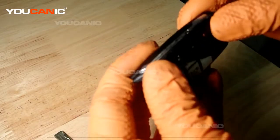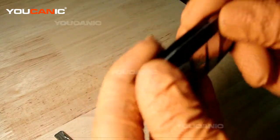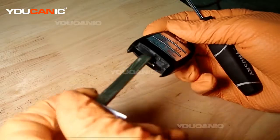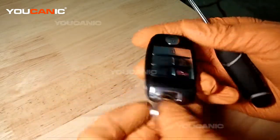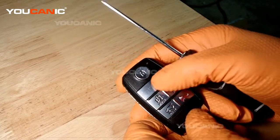Then take the two case halves and squeeze them together, working your way around until it all locks back into place. Put your manual key back in, and then test it to make sure that it works.